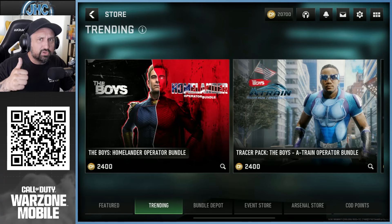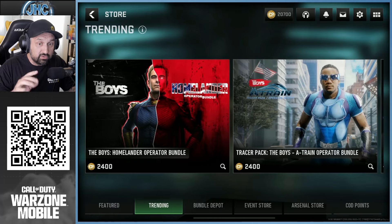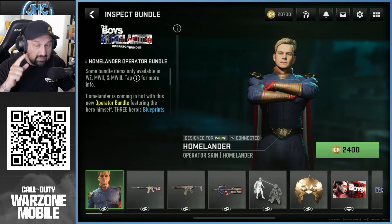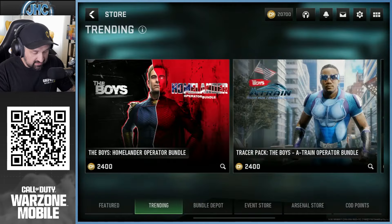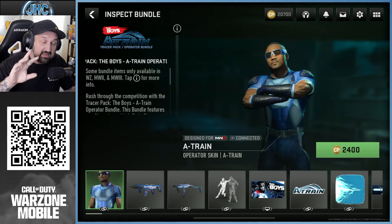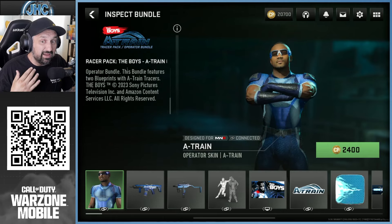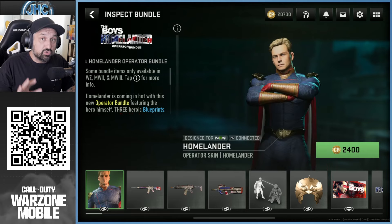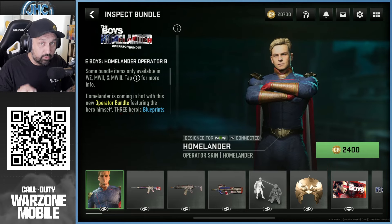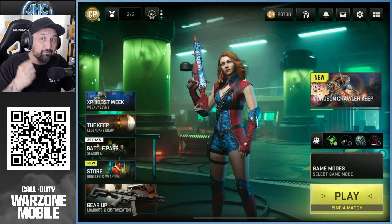First, the difference between tracer packs and operator bundles: they're all the same price — all four bundles are 2400 CP. They all have an operator and a finishing move. The operator bundles have three blueprints; the tracer packs have two blueprints. But tracer packs have tracer bullets or tracer effects, while operator bundles have three blueprints but no tracers. So keep that in mind if tracers are important to you.